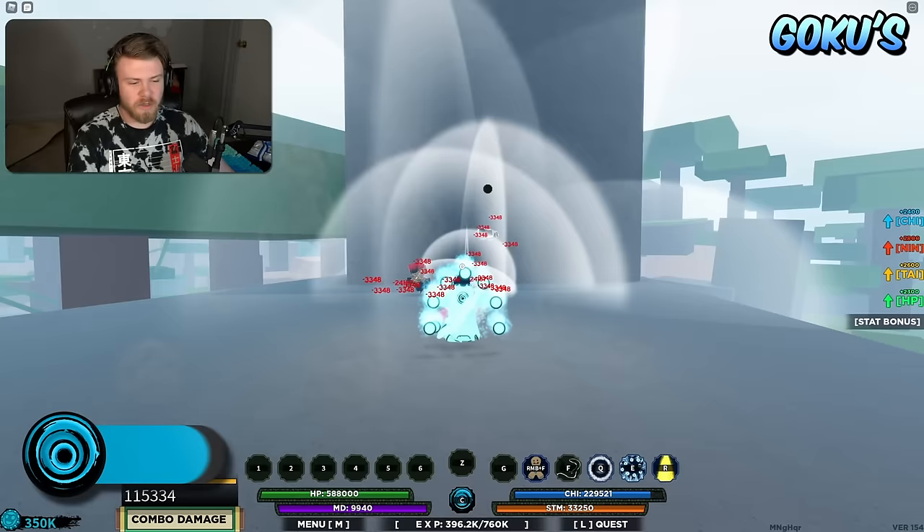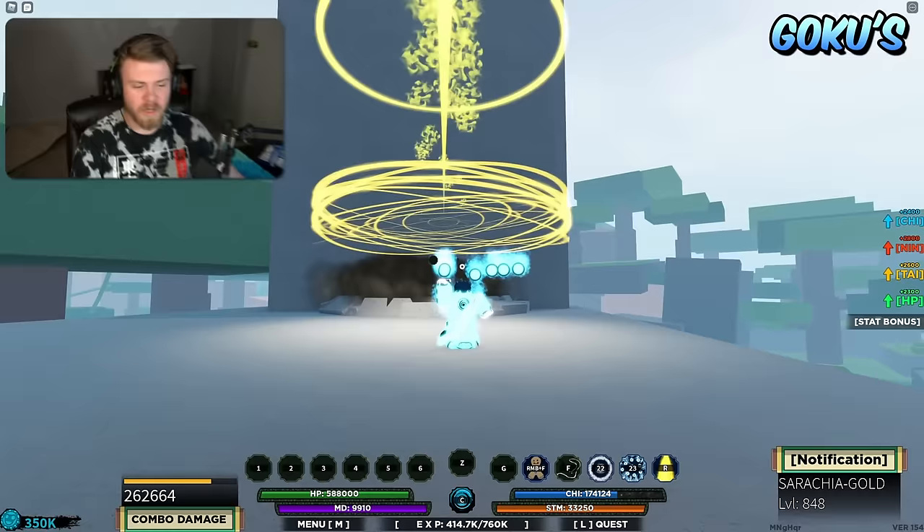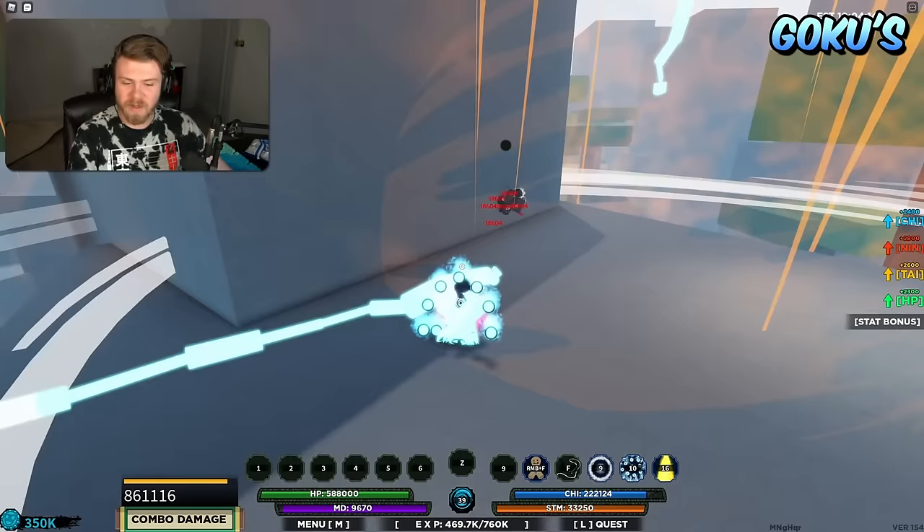The strengths of Ten Goku are in the fact that it has an absurd amount of damage output — one of the highest raw damage outputs of abilities in the game. The strength of this bloodline is the damage output, but the weakness is that even though it has a lot of damage output, the abilities are really hard to hit.